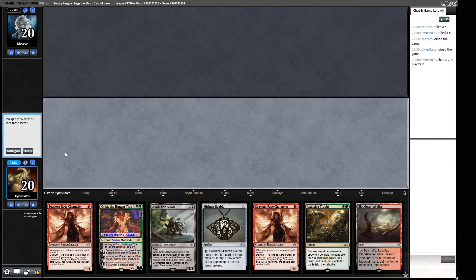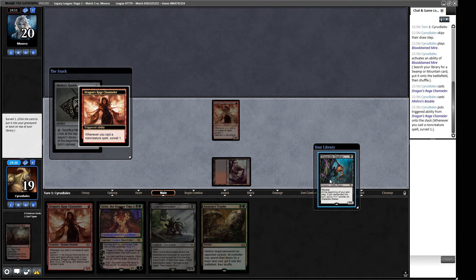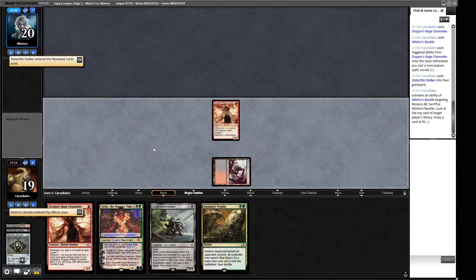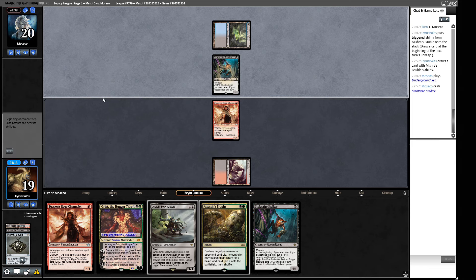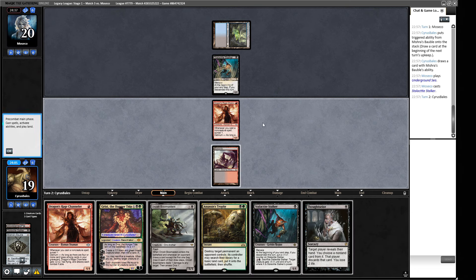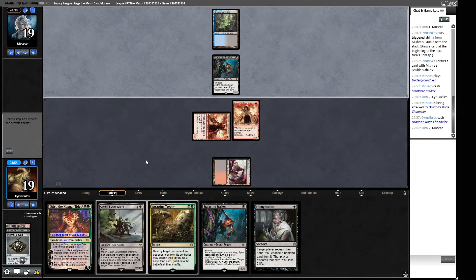We have a classic Channeler Bauble hand - we'll need a second land but have a few draws to find it. We get a Badlands and play our Channeler. Let's see if we hit a land. Not a land. Let's see what our opponent's working with - Stalactite Stalker! We need to find a land. Underground Sea - they play another Stalker. This is going to be a 1-1, so if we find a land we might be able to Bowmasters them and our opponent will be sad. Not a land, as it turns out.